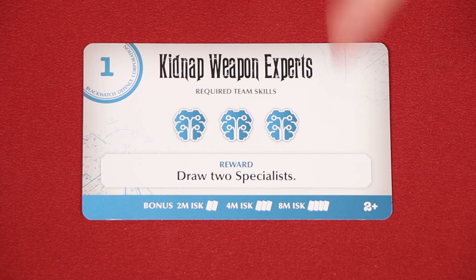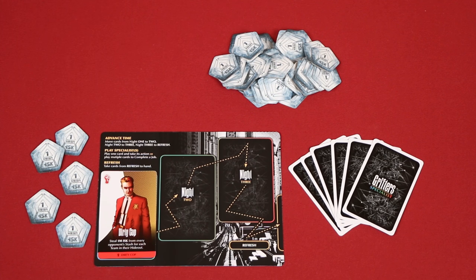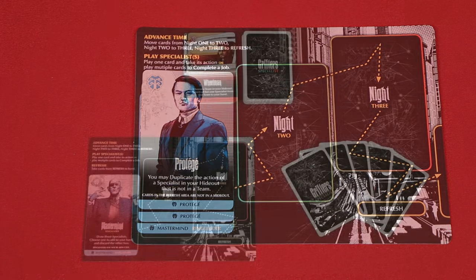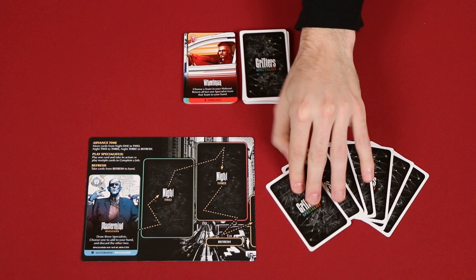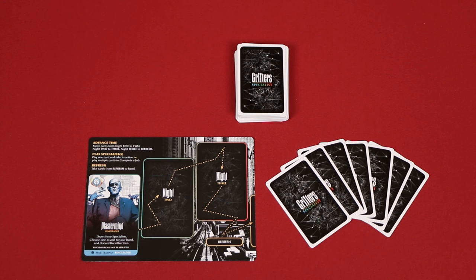Once your team is used, take the job card and earn a completion reward shown here. These may either draw you more specialists, gain you ISK, or some combination of the two. ISK is usually stolen from the coffers in the center of the table and added to your own personal supply, known as your stash. An effect may instead allow you to steal from an opponent's stash, but if the player you are stealing from does not have enough ISK, simply take as much as possible. Some effects allow you to draw specialists, which come from this deck. If the deck ever runs out, shuffle the discard pile into a new one. Keep in mind that there is no limit to the number of specialists a player may have in their hand at any time.